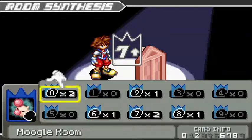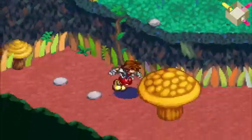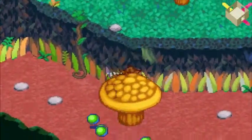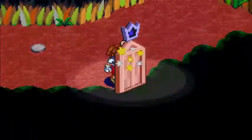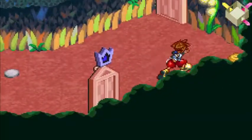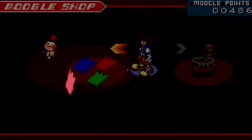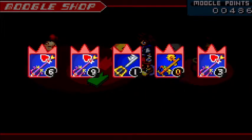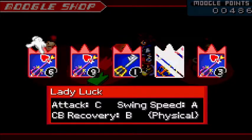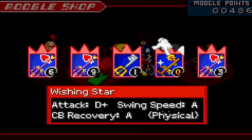Seven or higher — let's do a Moogle Room. You don't want to make all of the rooms in a given world like Calm Bounties or Moogle Rooms, just a decent amount of them. Key of Beginnings! Excellent! First I want a free card pack. Oh boy! That's the Lady Luck Keyblade — that's the one from Wonderland. It has an Attack of C, which is pretty decent. I got some really good ones here.